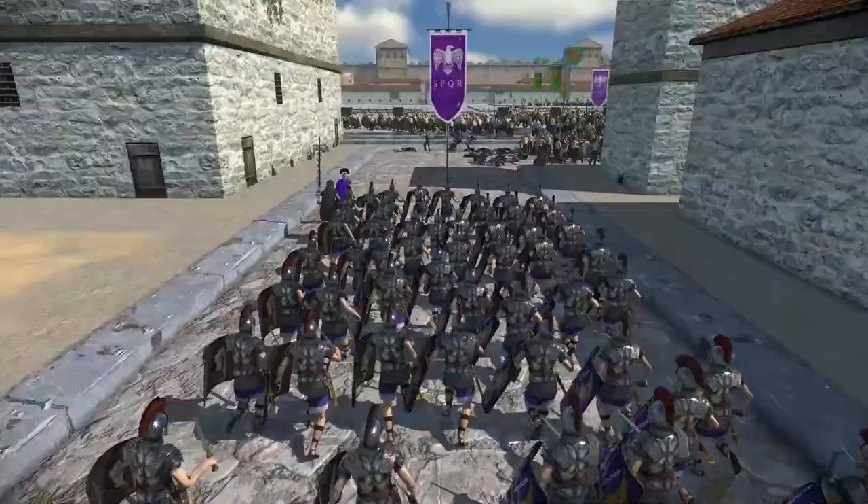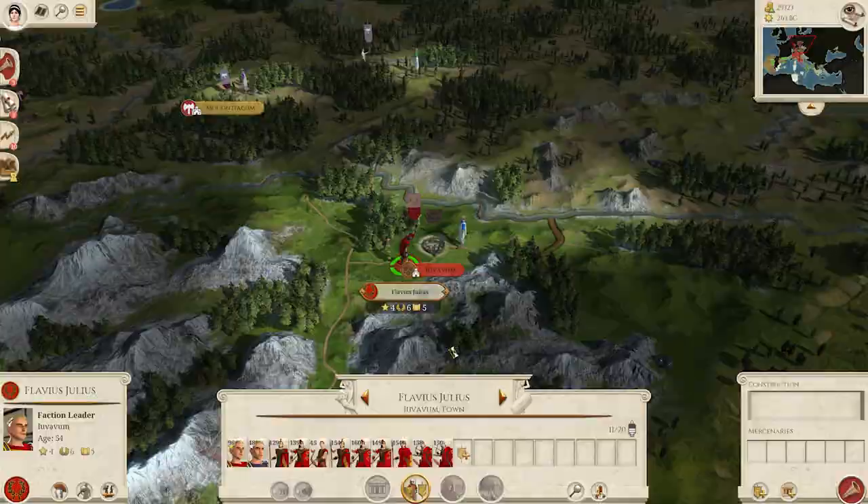Defending units become immune to routing if they fight in the main settlement square. Soldiers fight to the bitter end for the glory of Rome, or in defiance of it.